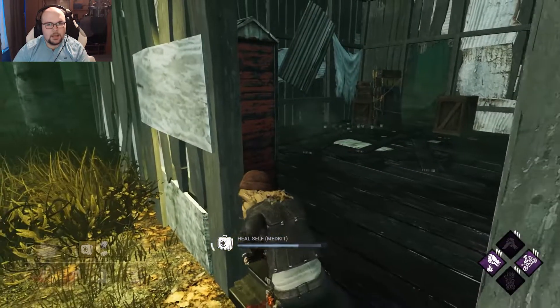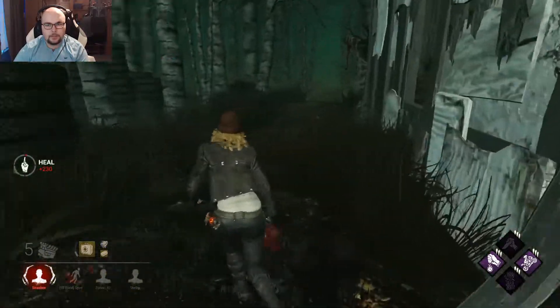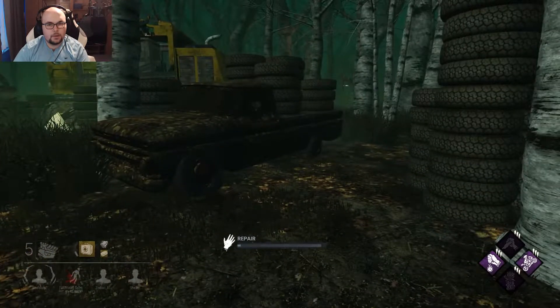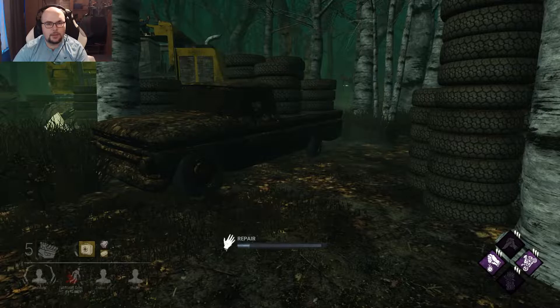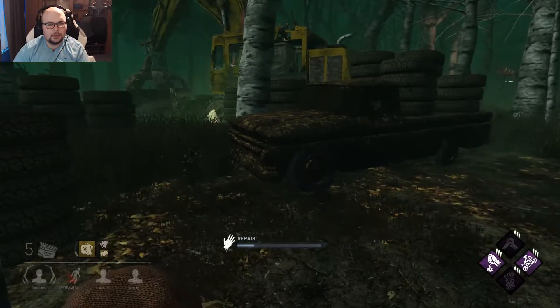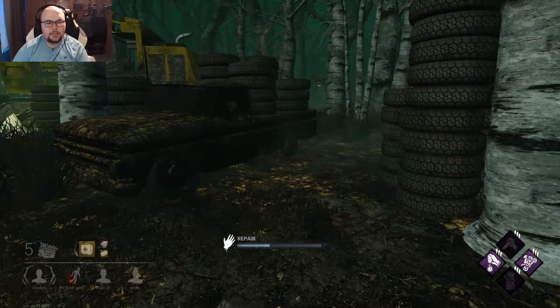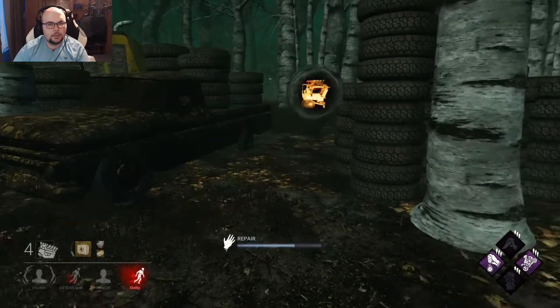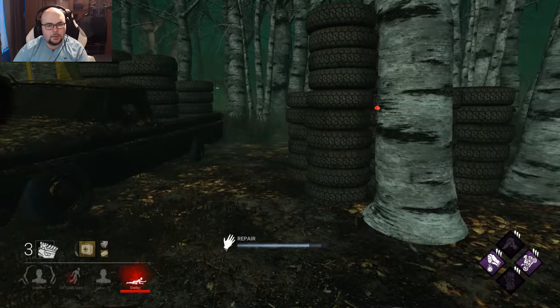Hex Ruin seems to be destroyed already — yes, Hex Ruin is gone, nice. He missed again or got stunned. He's Demon Dashing and his ability ran out of juice. First gen done! Someone is injured and he has his ability. Second gen done — first person on the ground. I'll finish this third gen though, so no Breakout value sadly. He should use his ability after hooking that person.